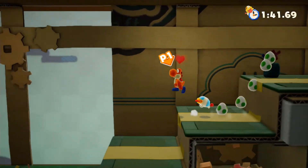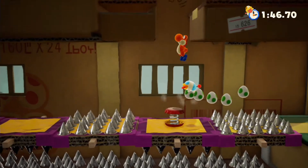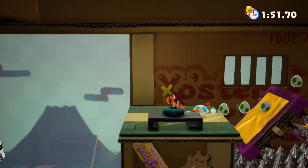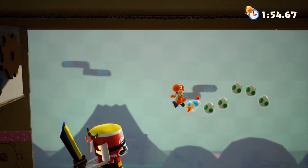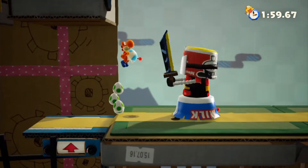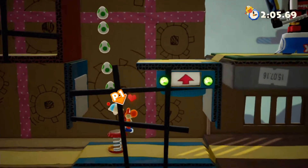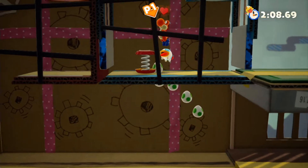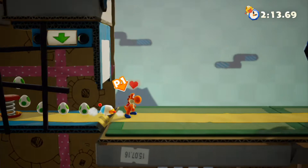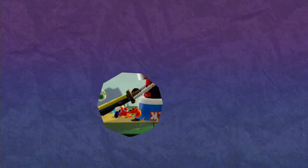Let's just continue exploring at this point. Make sure we don't get hit most of the time. Thankfully, we got a checkpoint right there, so at least we can expect to go ahead and just be very careful, especially since you really don't want to fall into the actual spikes down below. Is there anything in here? Oh yeah, there was a Poochy Pup inside here. That took a lot of damage right there. Unfortunately, there goes my next game over right there. Yeah, that sucks.